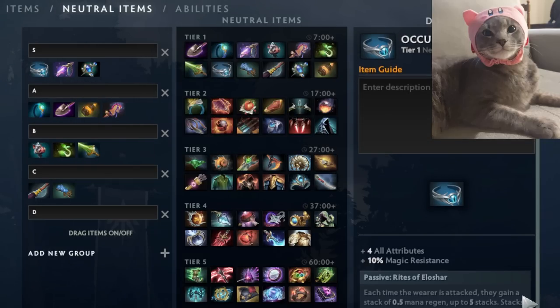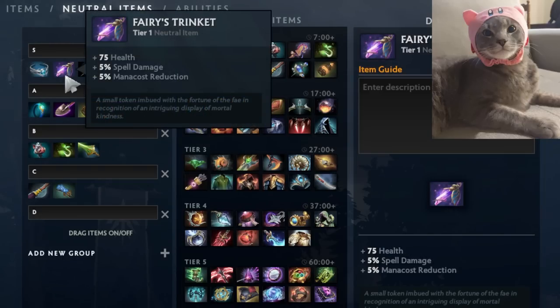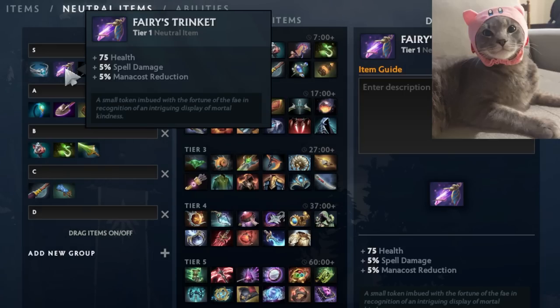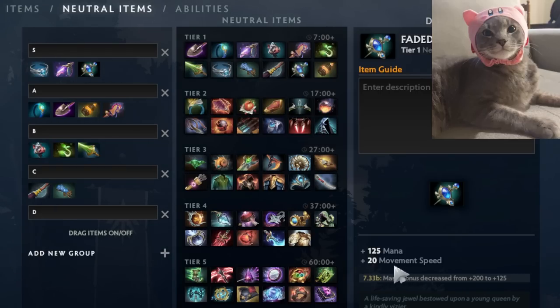Fairy's Trinket is also an S-tier item, even though it's much less common than Occult Bracelet. Mainly mid laners like this item — anyone who casts a lot of spells, like Skywrath, Pugna, Techies, or supports. Someone like Storm Spirit likes it so much I've seen them keep it through tier two and even tier three items, thinking Fairy's Trinket is still better than all of those. It probably needs a nerf but is specific to high-damage frequent spell casters.